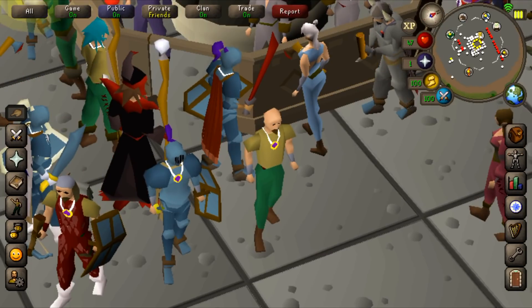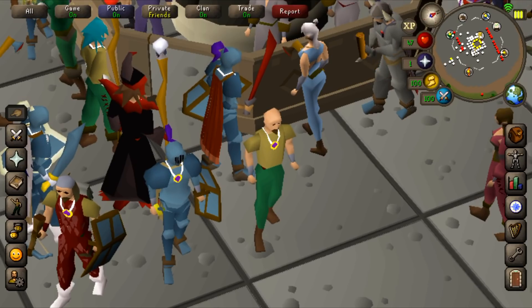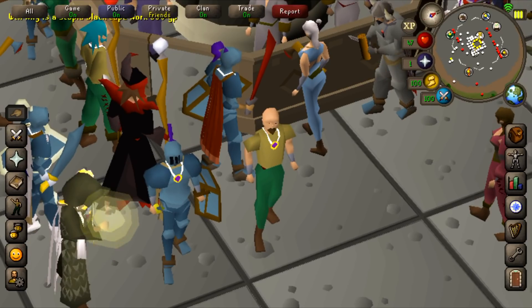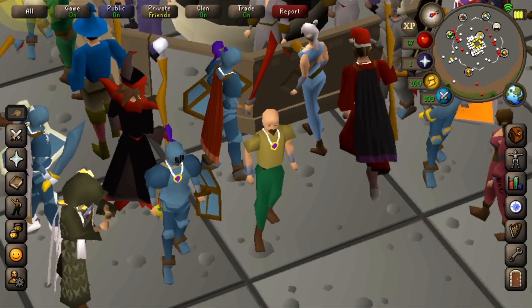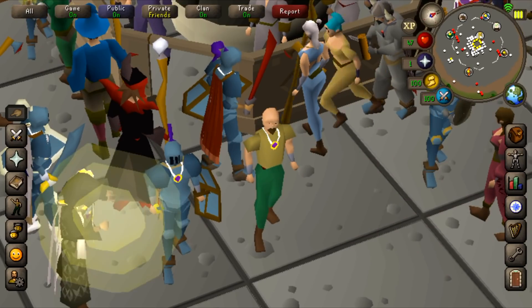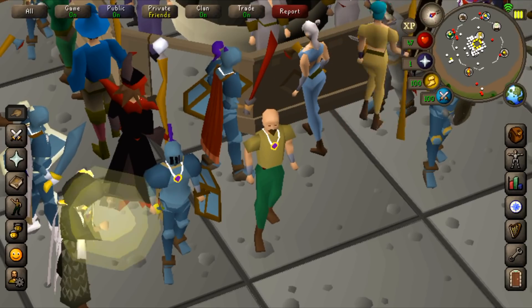Sometimes I get burned out playing or money making if I play five to ten hours in a day or two, so what I do is play for about 20 minutes a day flipping items - buying overnight and then selling when I wake up. It's a lot easier on mobile too because I can check throughout the day if they've come in or not. I'm going to try to make this last 1.6 mil doing that over the next two to three days.